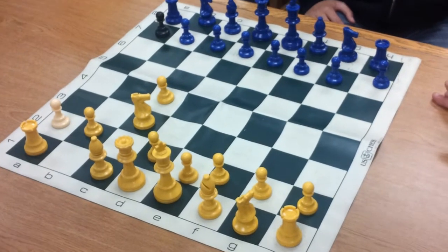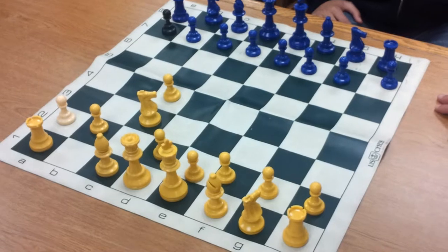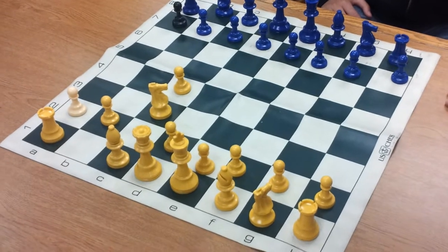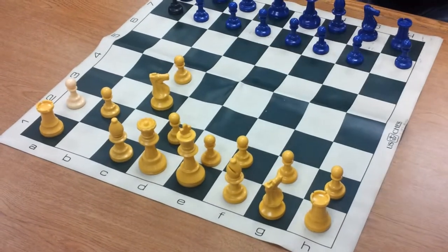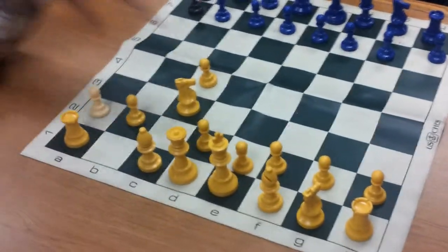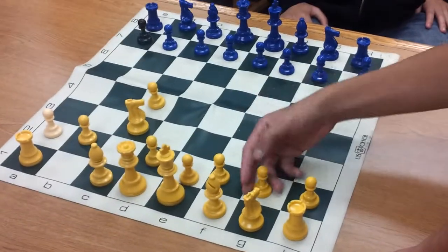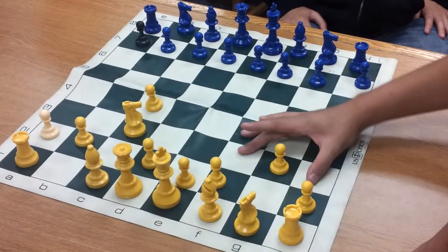But can anybody tell me the disadvantage? These two squares become weakened. This applies for any pawn — any pawn movement will weaken these two squares.